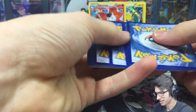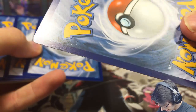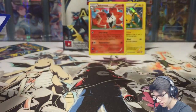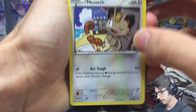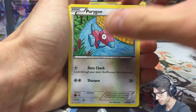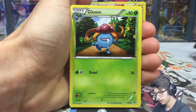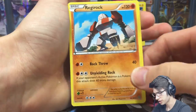Every single card at the front of the pack has this edge wear along here or a little nick in it — but it's not too bad, they're uncommon so you can always find a replacement if you're looking to complete a set. But yeah, so we got Whimsicott, Tyranitar Spirit Link, Gloom, Sceptile Spirit Link reverse — that's cool — and Regirock, regular rare. Cool.